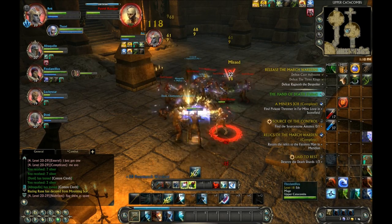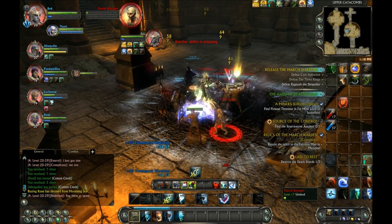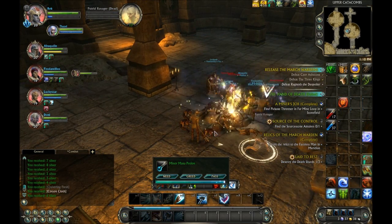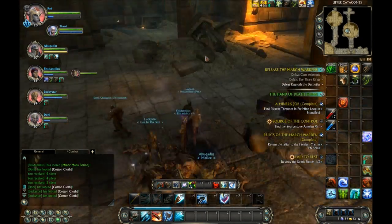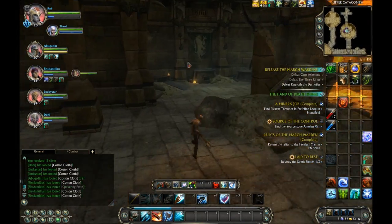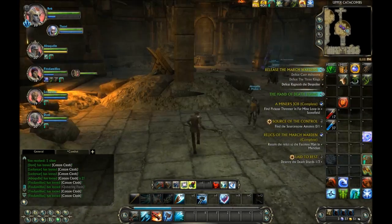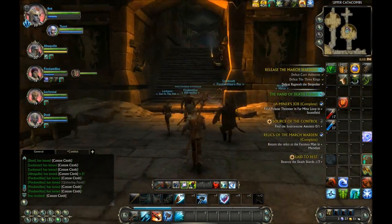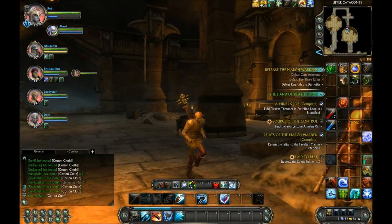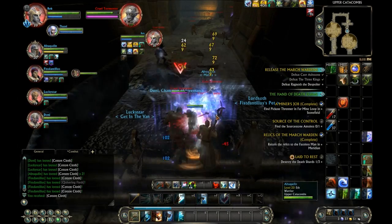Because they do hurt if they stack up pretty hard. You can see our health dropping pretty fast and our Cleric kind of struggling to keep us up during the beginning there. But once we get a few of them down, it's all fine. We'll be encountering a few Death Shards through the course of this run. You need three to complete the quest, and after that you're good and you don't need to grab any more.